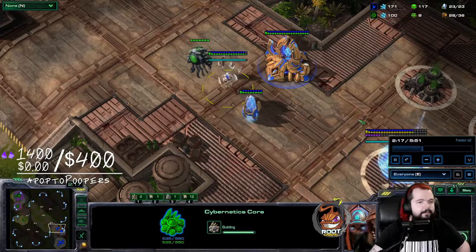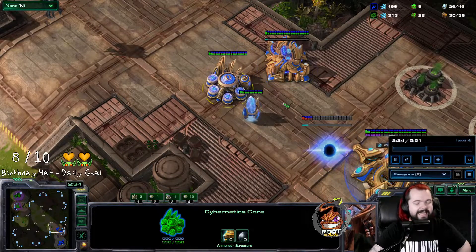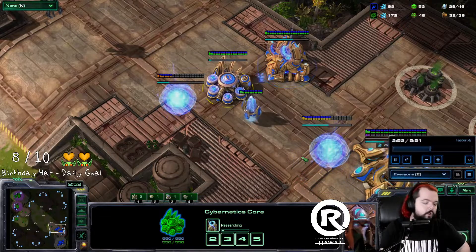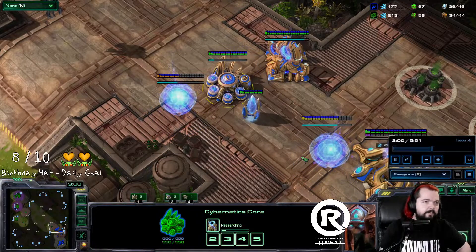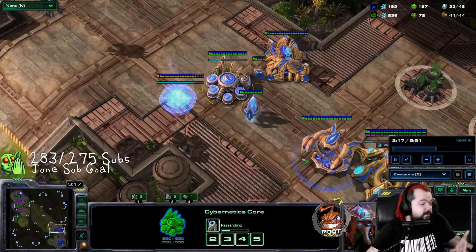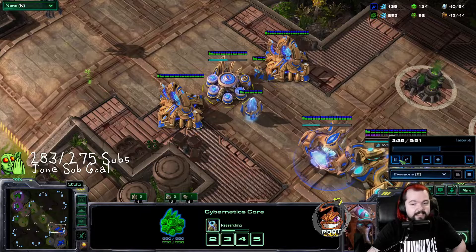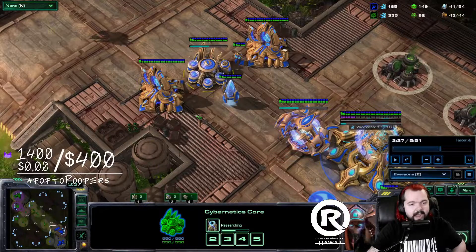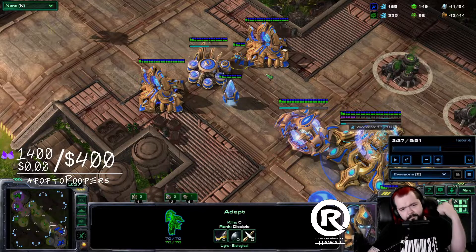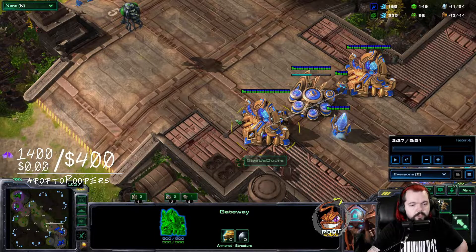I like to be a bit gambly with ling flooding — I'm inclined to do it more than not, because it's very difficult to hold. Even if they do hold, let's do the math: we make 12 lings from 30 to 42 supply, plus 4 earlier — that's 14 lings total, 14 times 50 equals 700 minerals. That's an expenditure, but not crazy when you consider if they put down two to three gateways in response, they're giving up map control and making the resource trade basically even.